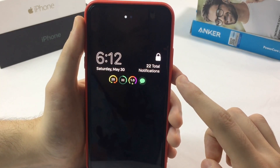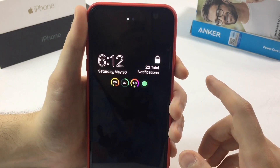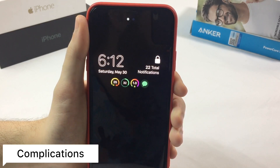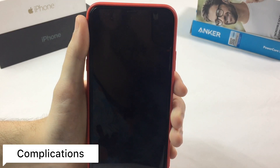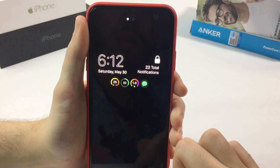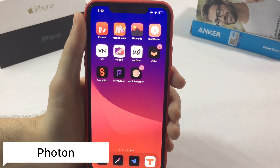My lock screen has a different look from stock, and I'll talk about each tweak that makes this possible. The first one is called Complication — it gives you the Apple Watch interface on your lock screen. The second one is called Photon — it gives you something like always-on display functionality for your lock screen.